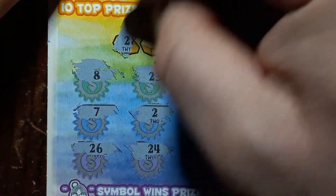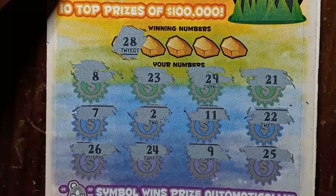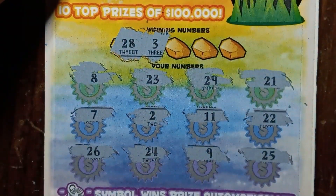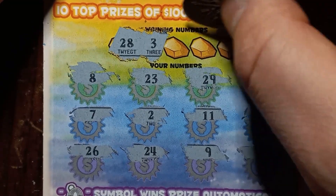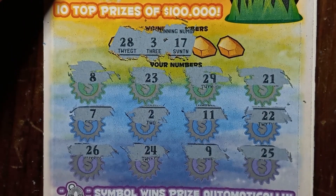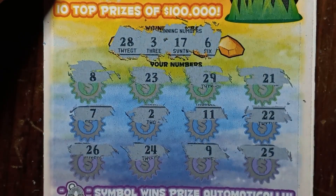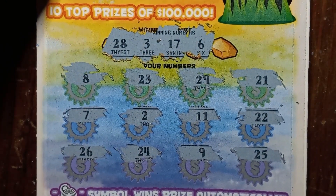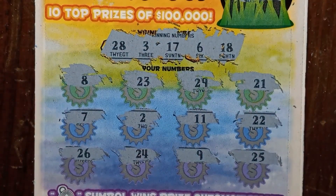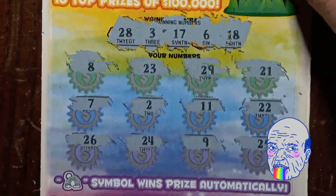We're going to have to do a number match on the black box. 28 — we have a 29. Number 3 — we have a 2. 17 — no 17. Number 6. Last chance on black box — an 18. I guess somebody must have got a win on 57 because they stopped playing at 57 and left 58 and 59 in there. It wasn't a win.